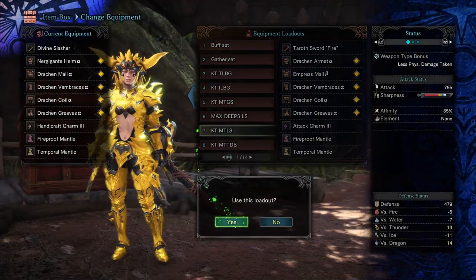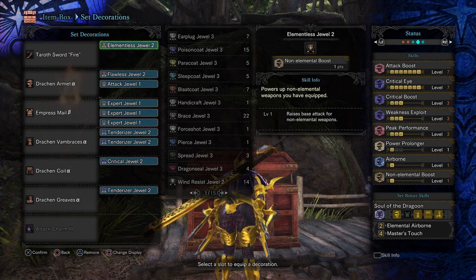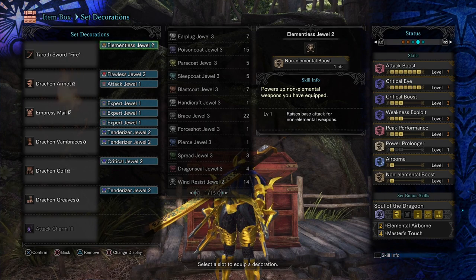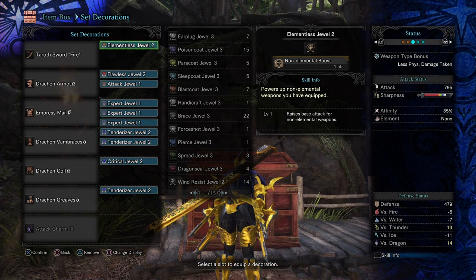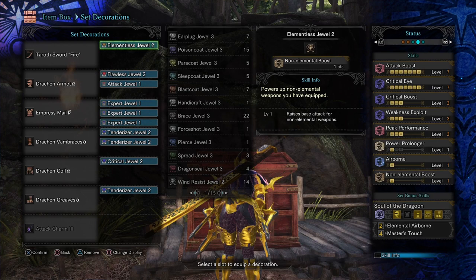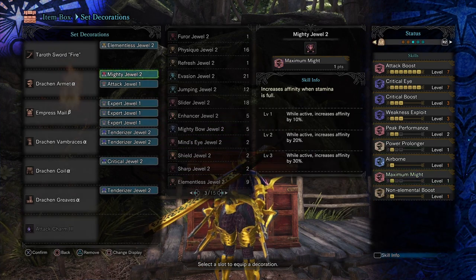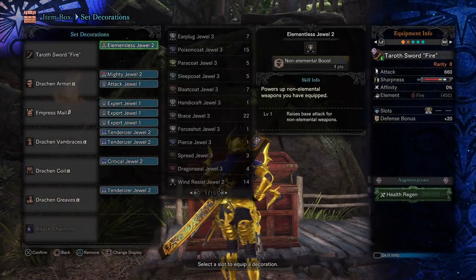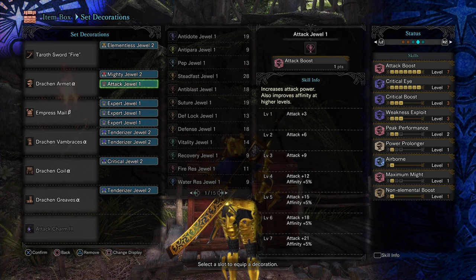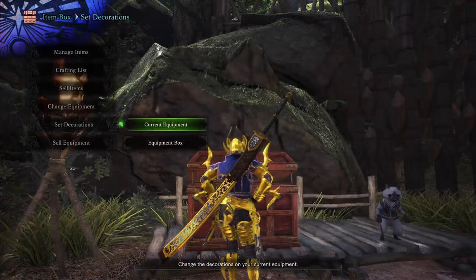Moving on to the next Longsword build — the one I personally like to use against Kulv Taroth — the Taroth Swordfire. It doesn't have the highest raw, and it's definitely not going to beat the Divine Slasher in raw. But in terms of sharpness, it's got a ton of white; you don't have to build any Handicraft — it's got about 40 hits there, which is more than the Divine Slasher with max Handicraft. So you can build a ton of raw attack. If you really want to, you don't have to build max Peak Performance — you can go with Mighty like you do for the Divine Slasher to get more Affinity. 95% on weak spots is a ton of Affinity, though it's not 100%. You would have to take out something like another Peak Performance by swapping out the chest piece, putting it back to Drakken, and changing the helmet for Nurt Gigantes.